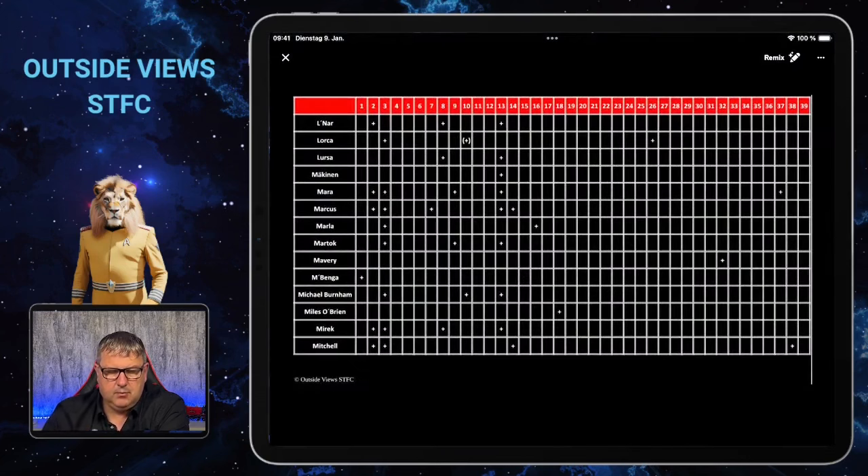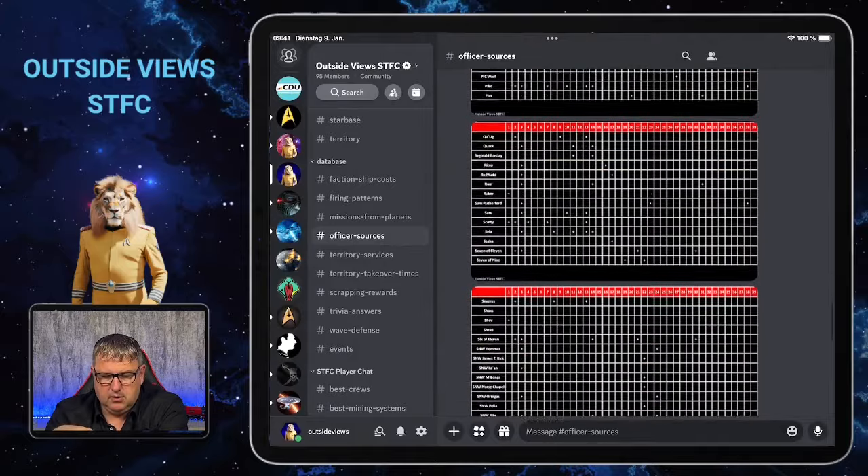There's one thing where you see a plus in brackets — with Lorca — and that's because there's one chance to recruit Lorca that is only available if you have the Section 31 refit for the Discovery. So it's not a general way of recruiting him, and it's not guaranteed because without the refit you won't have that option. If you're wondering about the one plus in brackets, that's the refit situation.